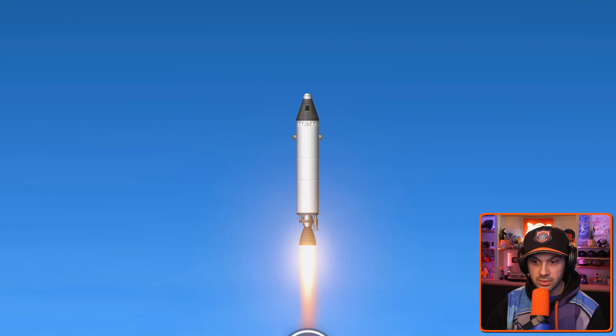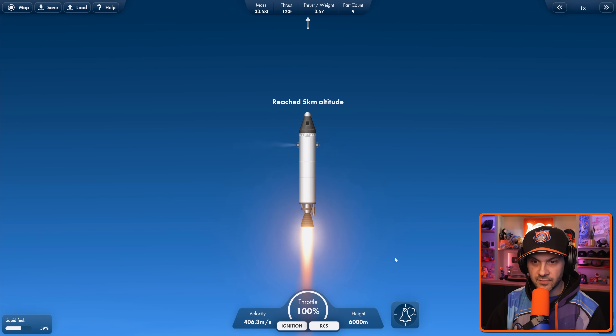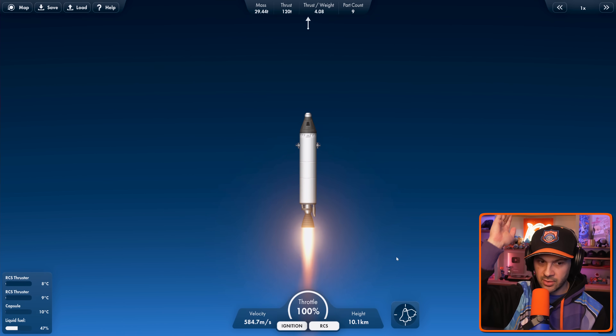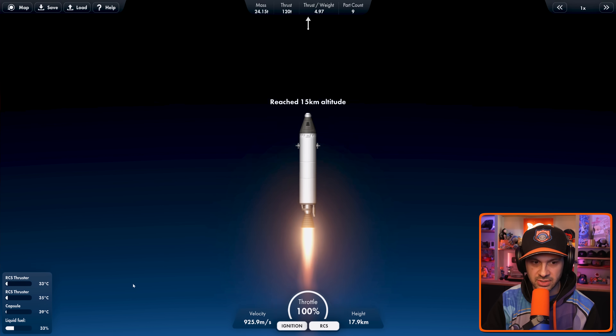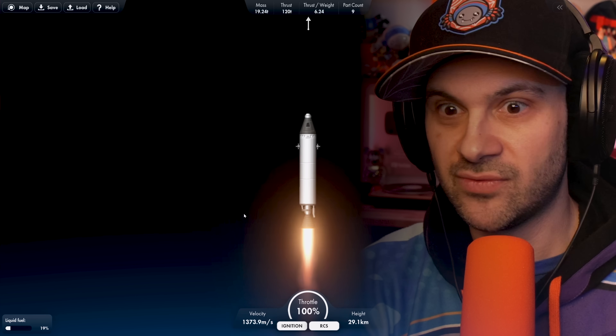We probably need to activate RCS so that we can get a little bit of angle here. Because you kind of want to go at an angle, right? You don't want to go straight on through the atmosphere. We're at 10 kilometers, 10,000 meters, 15,000 meters. Am I in space yet? Where's space? This is insane.